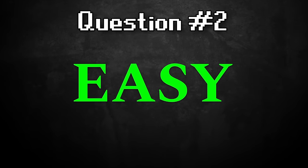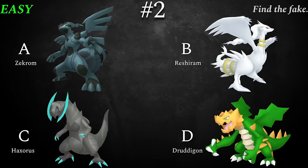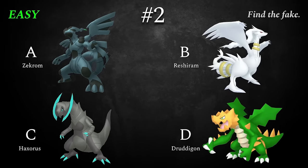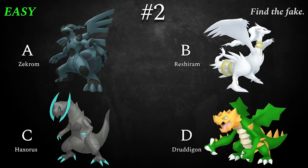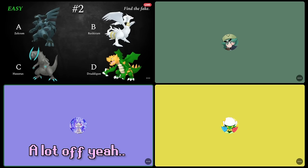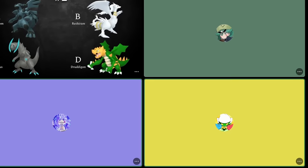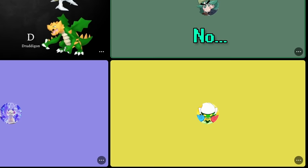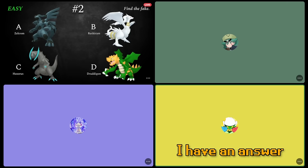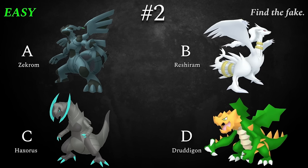Which one of these shiny dragon type Pokémon is fake? Zekrom, Reshiram, Haxorus, or Druddigon? Some of these shinies are just straight up bad, but the others are pretty great and drastically changed from their originals, but one of these is a little off. A lot off. If you've played through the Gen 5 games, you should get this one for sure.